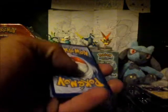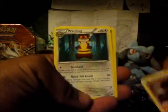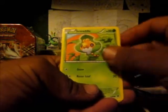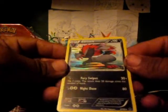Let's move this out of the way. Code card — I have this card. Crushing Hammer, Drilbur, Watchog, Cottonee, Patrat, Ferroseed, Tynamo, Oshawott. Reverse — it's cool, for my collection. And a Zoroark holo! I have this card. If anyone wants to trade, tell me before I trade it.